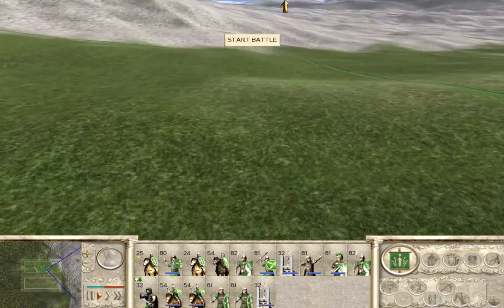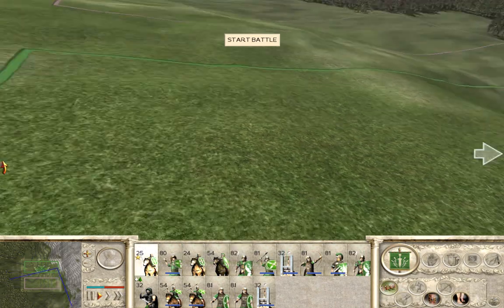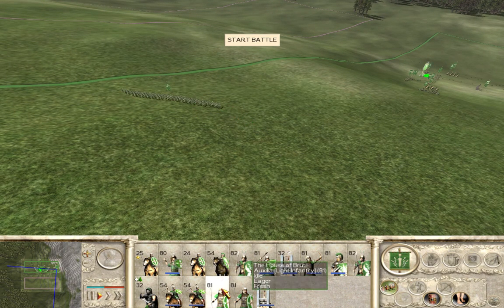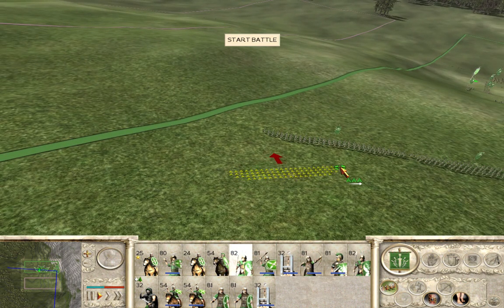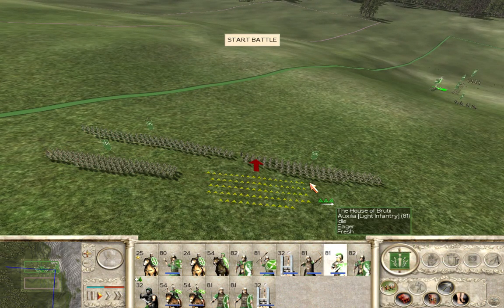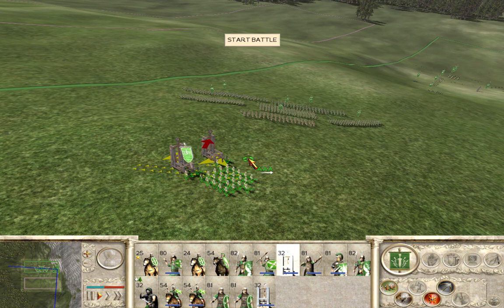That hill advantage though — you have huge hill advantages in this game. Basically, what we're going to want to do... I think we may be fighting Greece. Bring the general all the way back here. Let's put some here. I think we're going to be charging. And then Principes is the bulk of our army right here. This unit is really, really good. And Onagers will be placed here.